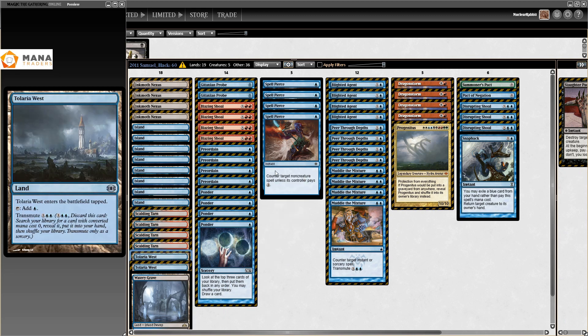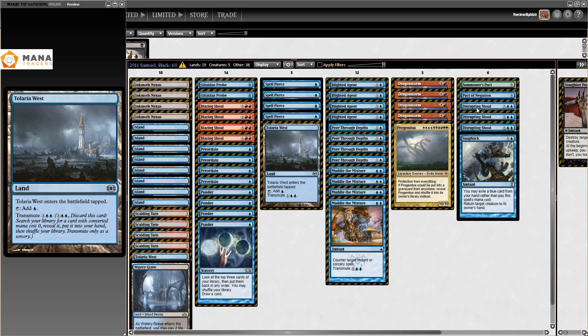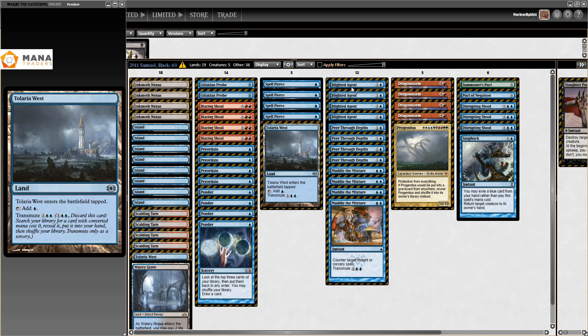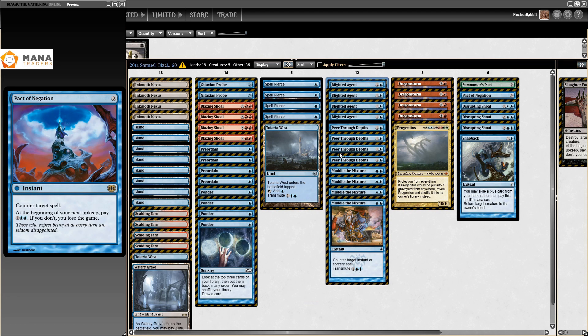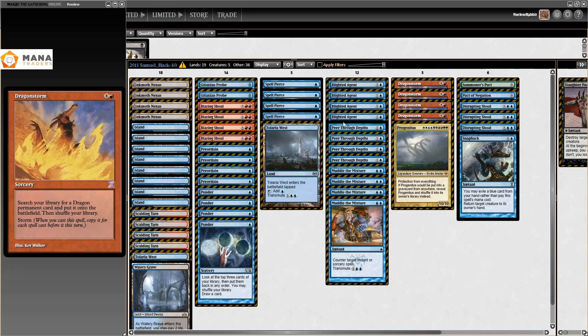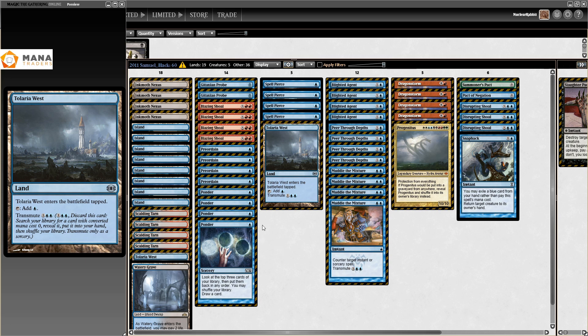Also in the mana base, if you're Tolaria West, you're looking to find the zero-drops — Summoner's Pact or Pact of Negation. Basically what you do is play your Blighted Agent, attack, then next turn untap, play Tolaria West, get a Pact of Negation as counterspell backup for your attack. This is uncounterable, by the way. You casually get a Pact of Negation, attack, pitch the Dragonstorm to Blazing Shoal, and kill them. With only four creatures, this got a Proto Top 8 on its first try. So yes, it's consistent.